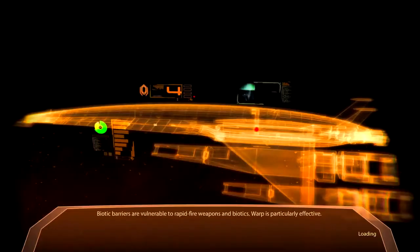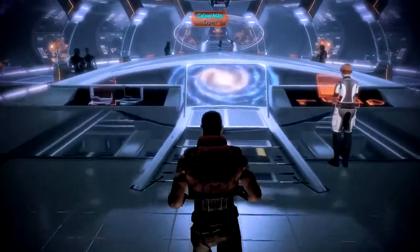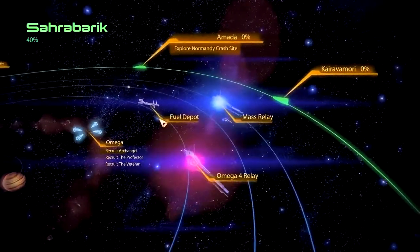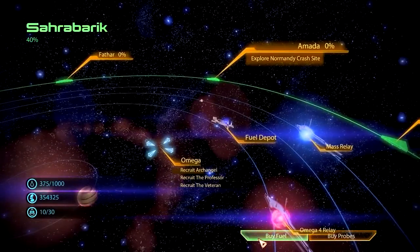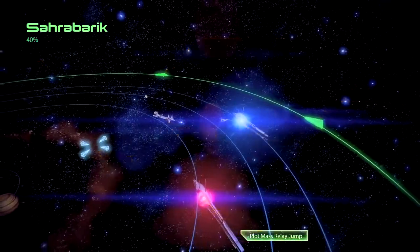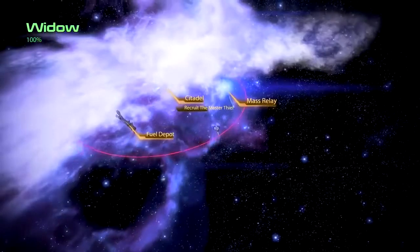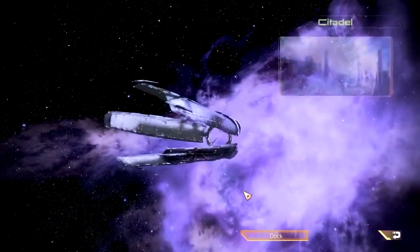Back up to the CIC, and as promised, we're gonna swing by the Citadel to pick up Kasumi first thing. So let's get going - grab us a ninja. The first thing that's smart to do here is fill up the fuel depot, because you start off with zero for some reason, because they're jerks. And then we're gonna go down here to the Citadel and recruit the Master Thief. It's gonna be fun.